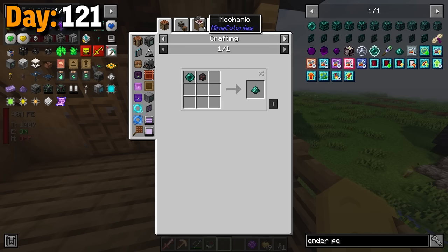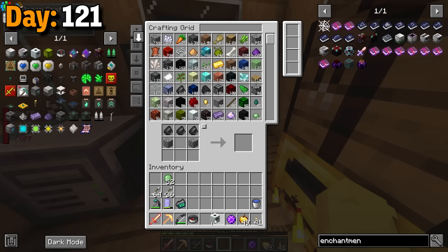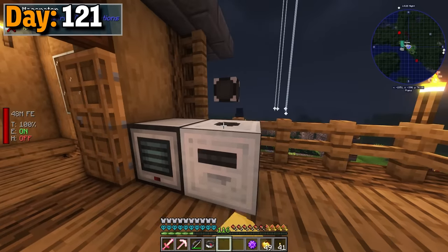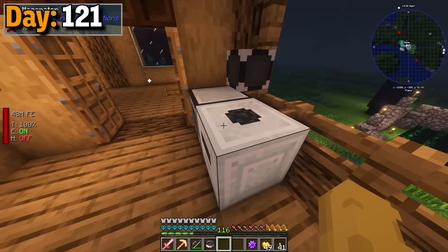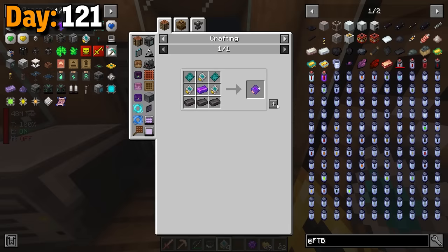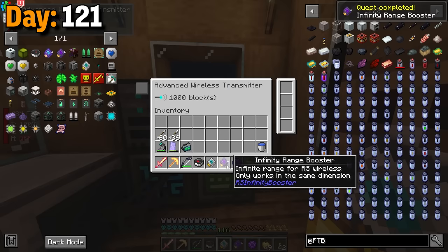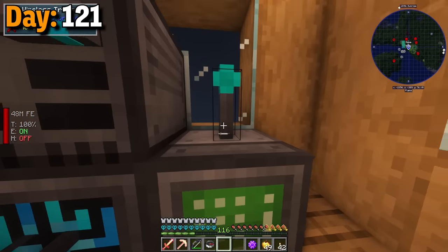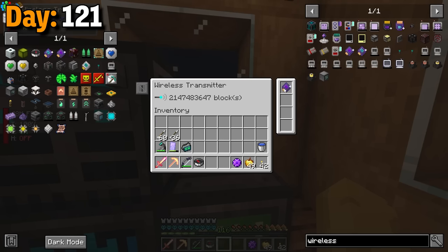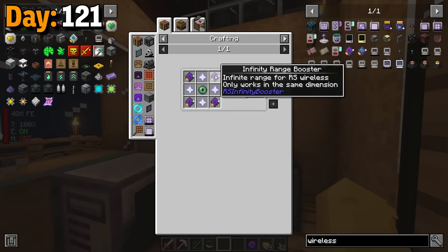Remember how you could use those ender pearls for enderium ingots? Well, I actually started out by making rubber so that I could craft a machine called a macerator just to get the ender dust. I ended up getting the machine, but for some reason it wasn't taking any power from my flux point. Instead, I just used a single-use battery to grab some ender dust. With all of that, I was able to make enderium ingots finally. That then allowed me to make an infinity range booster. This card actually doesn't work on advanced wireless transmitters, so I had to go back to the regular one, which showed that everything was fully working. Then the dimensional card actually needed three of these infinity cards as well.